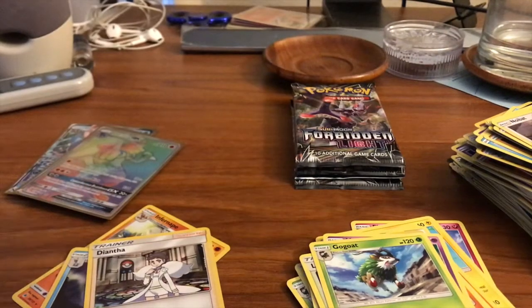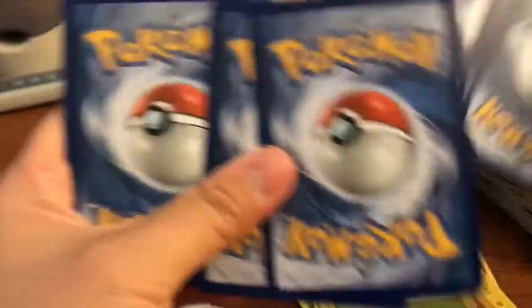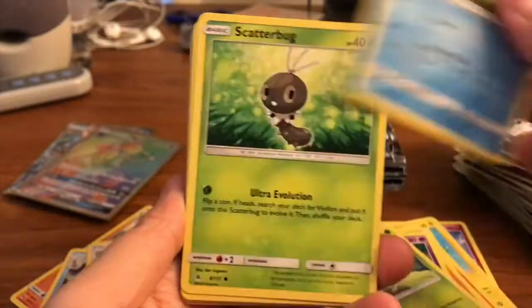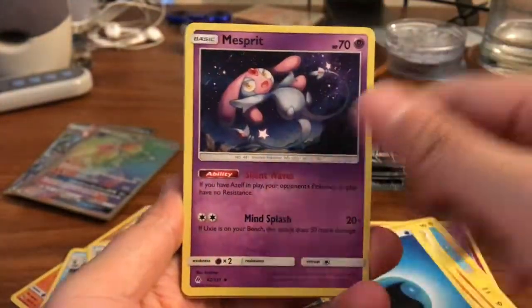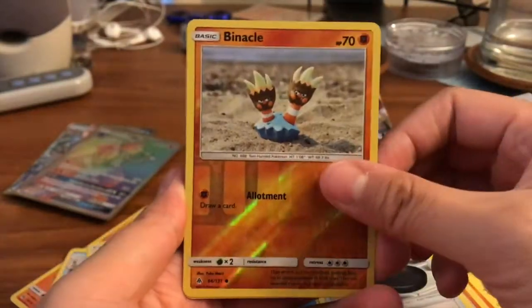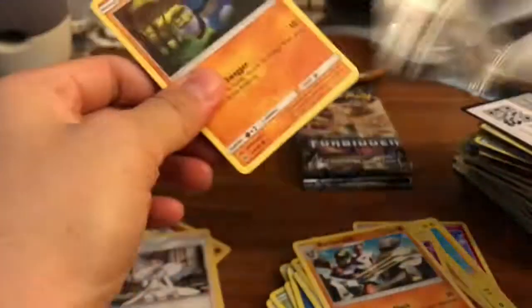I will do the card trick for this one. We got a Skiddo, Dewpider, Scatterbug, Inkay, Goomy. We got a Triple Energy, Mesprit, Ultra Space, Metal Frying Pan, a Binacle Reverse Common. And our Rare is a Barbaracle. Very cool. So we got the Evolution.